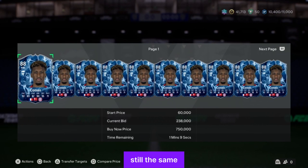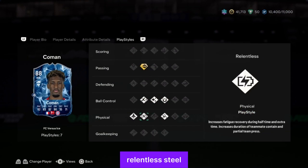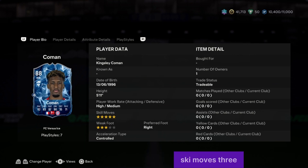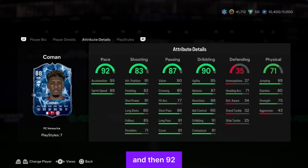The Ice Coman is still 750k on the market. He has a pink pass plus, rapid, flair, first touch, acrobatic, relentless steel, and quick step. The Fire had gold relentless but this Ice has pink pass relentless. Five-star skill moves, three-star weak foot. He can play right wing back and right wing — he's the weirdest guy we've seen today, can play everything on the right. 95 acceleration and 89 sprint speed — always on point.